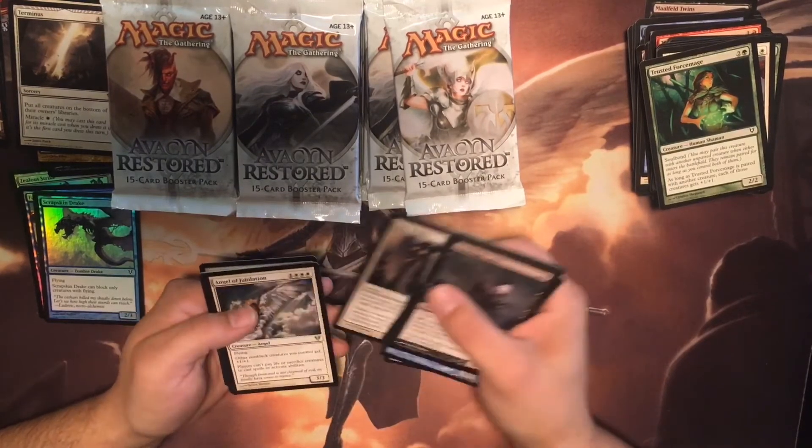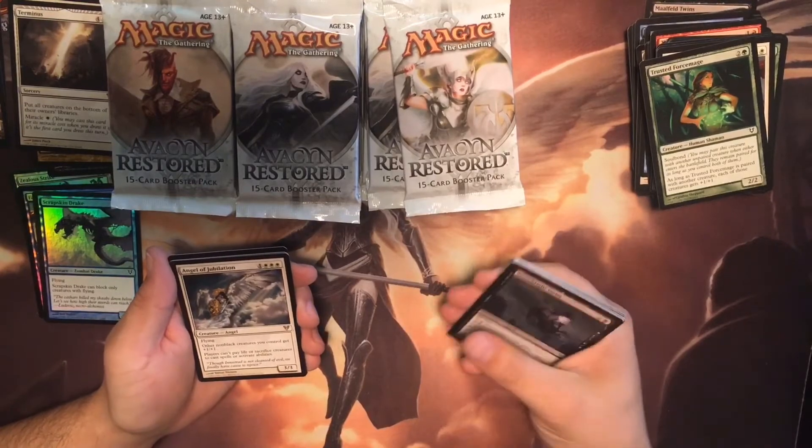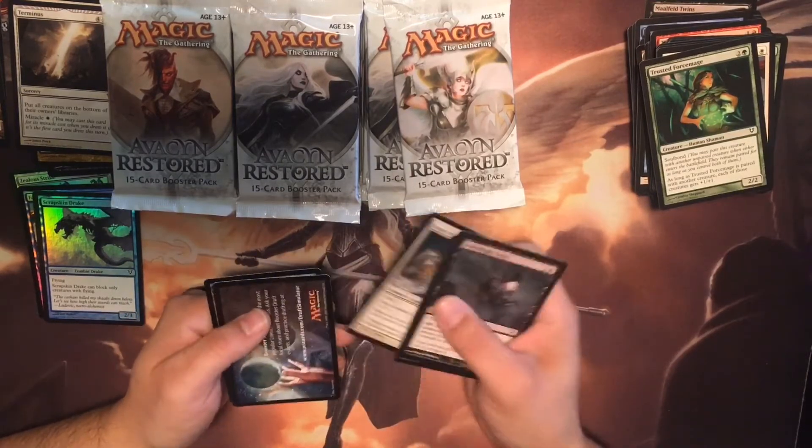Defied Death. Angel of Jubilation — flying. Other non-black creatures you control get plus one plus one. Players can't gain life or sacrifice creatures to cast spells or activate abilities. I dig it — and it's shiny!